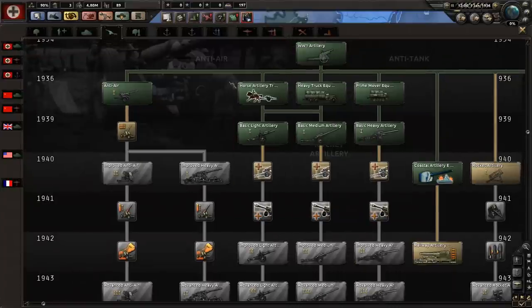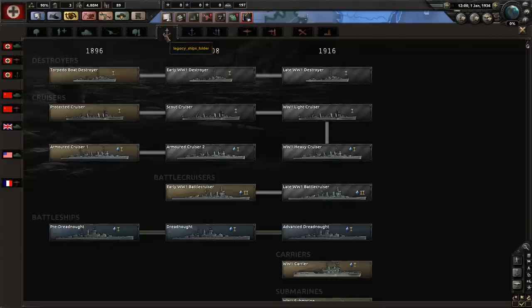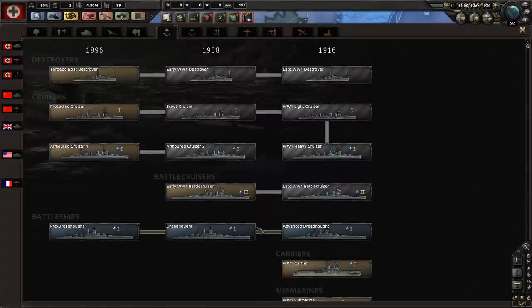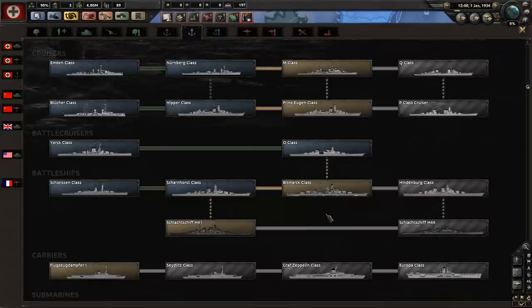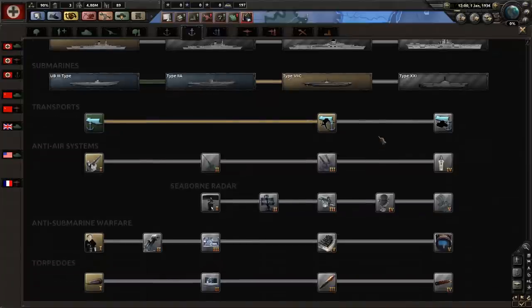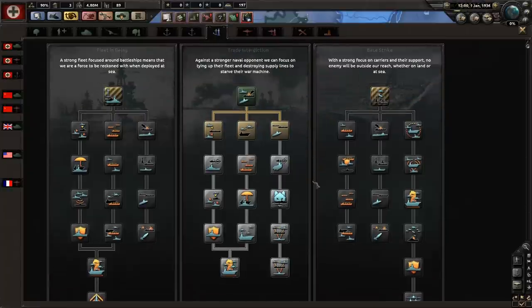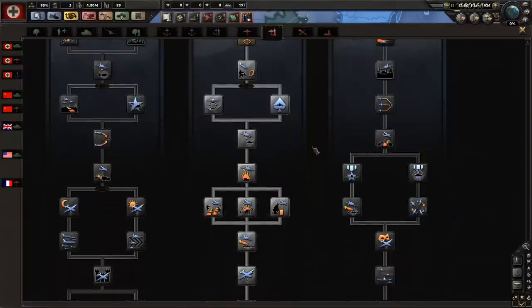Artillery is again completely changed — everything about the research has been reworked. A lot of it is taken from Black Ice for HoI3. Land doctrines I don't think have changed. Legacy ships cover World War One-style vessels, then your own country's naval brigades — the Bismarck, Type VIIC submarines. Anti-submarine warfare, torpedoes, anti-air systems, and transports round that out. Air doctrines I don't think have changed either.